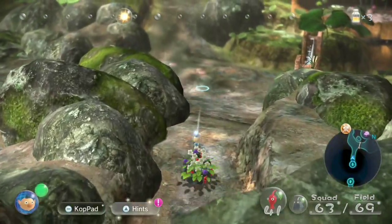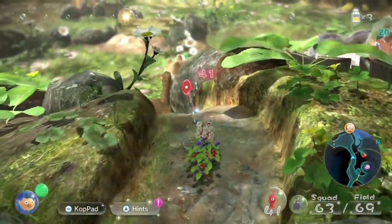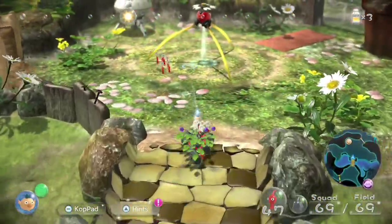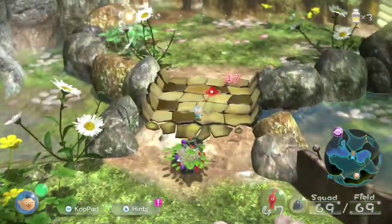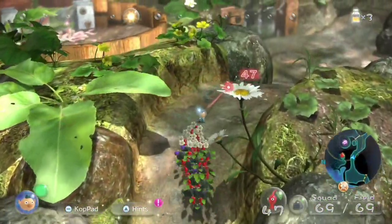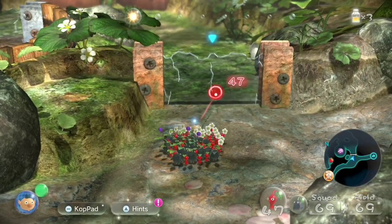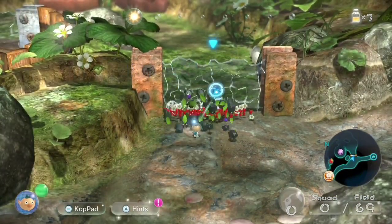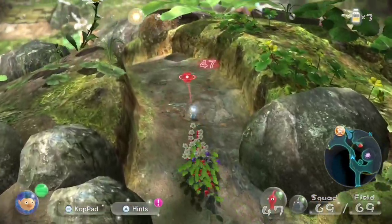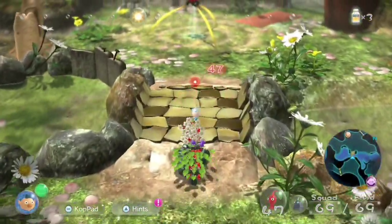We'll just make our way out here. I very quickly want to go back and get those six reds that we sent back to the ship. You guys will eventually learn that I'm a very paranoid Pikmin player — everyone must be in the squad at all times. So this wall we couldn't break earlier — we can use the rocks to break it. I just want to go break that one real quick so we don't have to worry about it later.